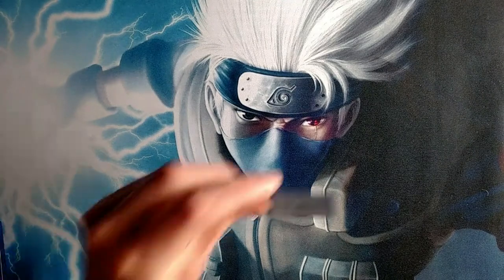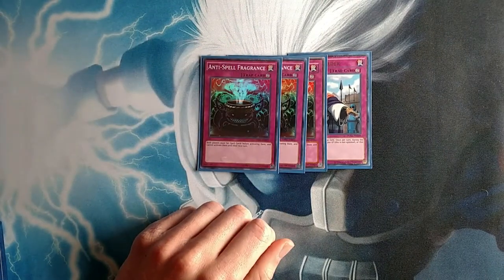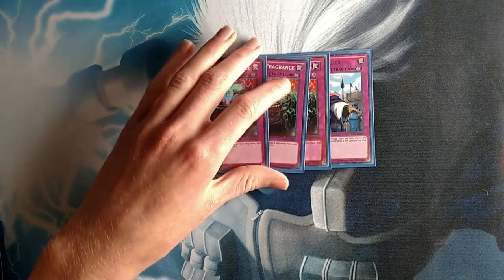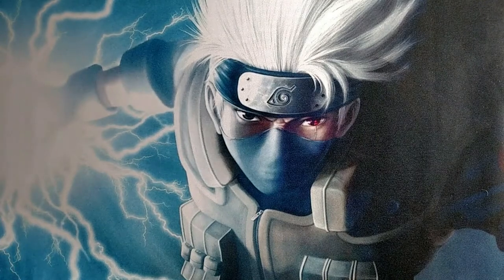For the final four cards, I'm playing one Imperial Order and three Anti-Spell Fragrances. These are godly — you flip this on most opponents and what they would have been able to do turn one, they can now do turn seven. Flood gates are powerful. I fear Anti-Spell might be hit on the banned list, but until then let's enjoy it. It was the first side-deck card I ever invested in — I've been playing it for about two years now.